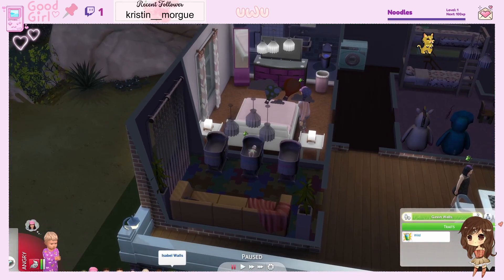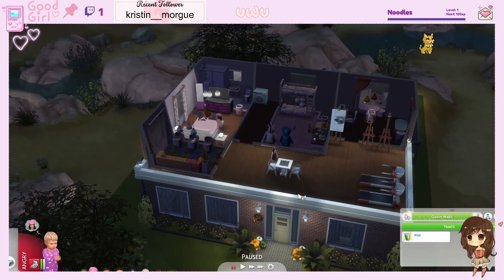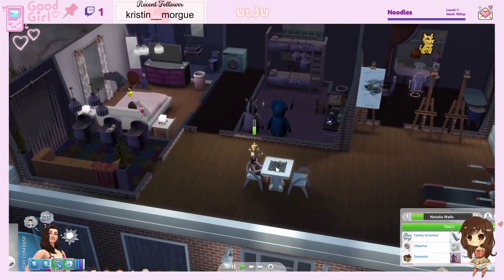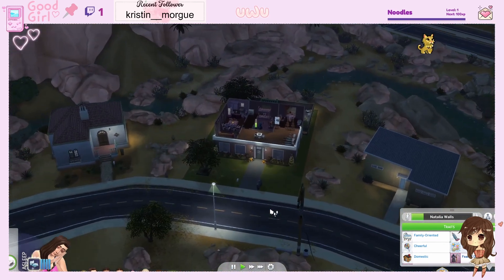Natalia gave birth to Isabel in the last episode, so that means in this episode we need to find her a new baby daddy. One of the rules of the challenge is you can only use one male sim once for a pregnancy — you can't use him twice. So each child has to have a different father unless they're twins or triplets. So we'll just get some order in the house and then look around the neighborhood for a new man.